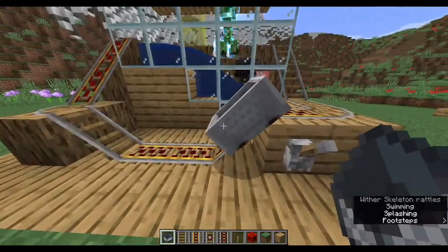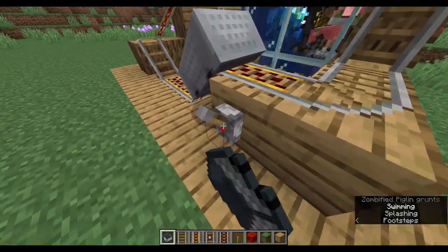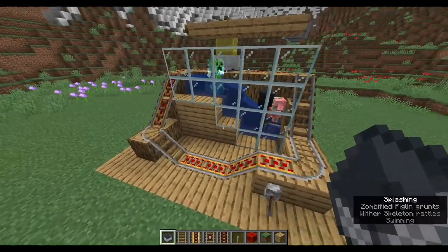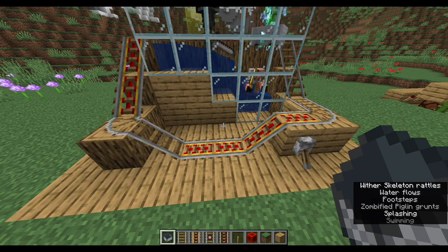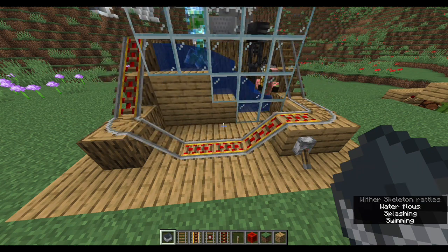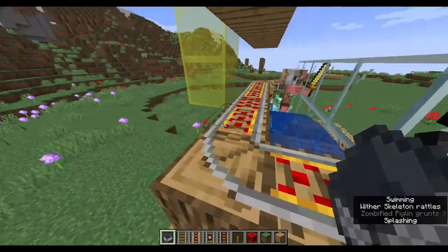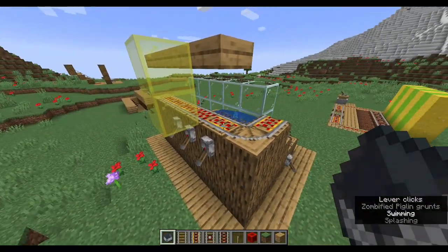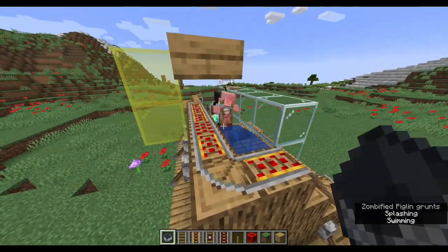The next roller coaster shows how mobs can ride in minecarts. When empty minecarts roll past most mobs, the mobs will be picked up and will ride on the cart. They can't get out on their own, so the only way to get them out is to either carefully break the cart, or to roll them over a powered activator rail. On this coaster, there is a powered activator rail at the top that drops the monsters at the top of the waterfall. The minecart picks up the next mob from the waterfall and drops it at the top.